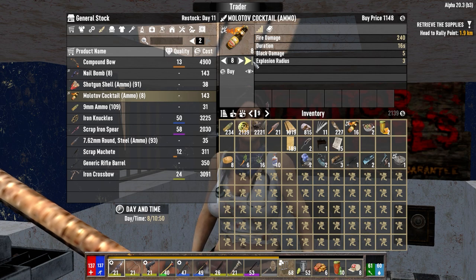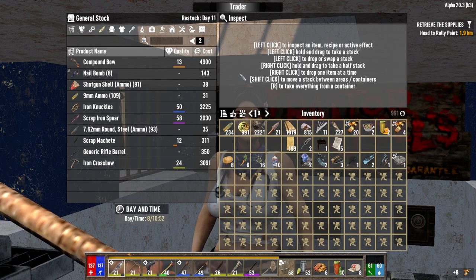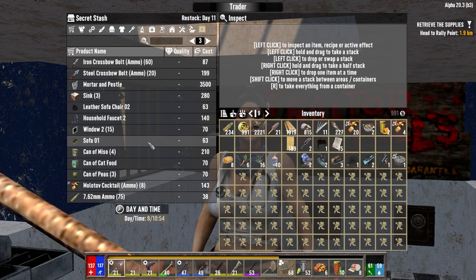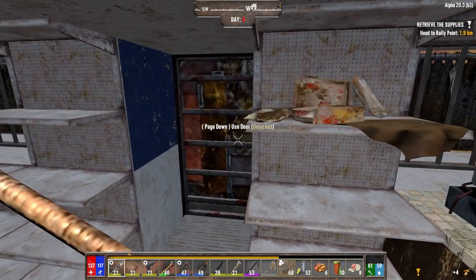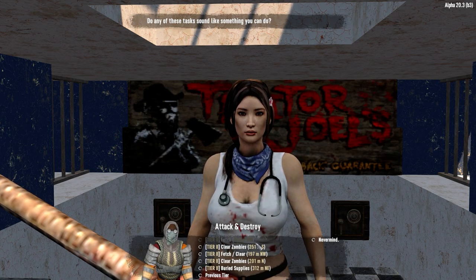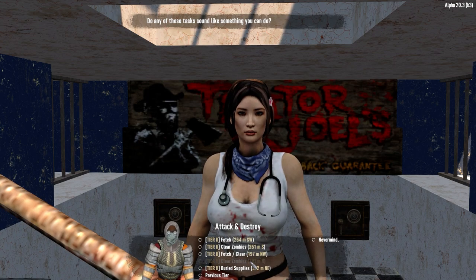Let's take — how many can we get? We might be able to get almost all of them. Do we need all of them though? I don't want to spend all my money. I think that's plenty for tonight. I need a job from you. Fetch to the southwest. Clear zombies to the north — oh, it's tier two.